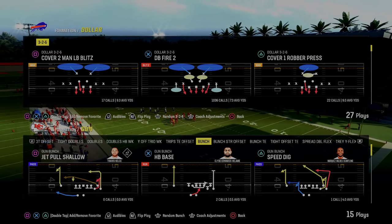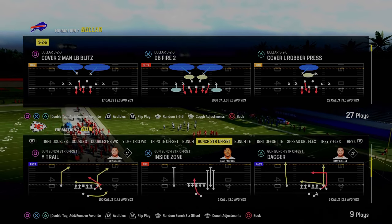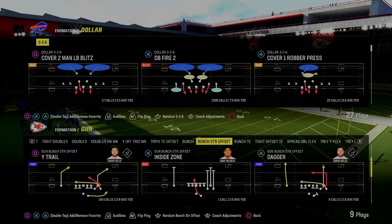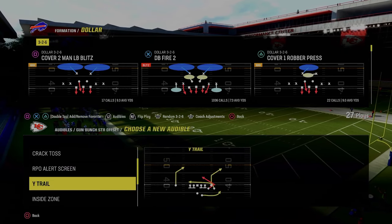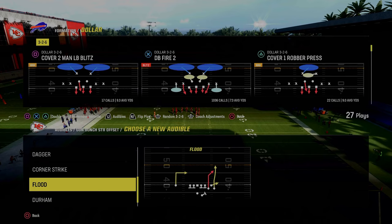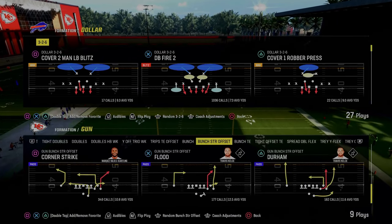Today's video I'm going to show you a very simple little defense that's going to help you get more stops in Madden 24. It's really good for defending formations like bunch, bunch strong offset, tight — really any kind of formation that's good in Madden. This defense is going to do pretty good against it, and it's really just a concept you can use out of any defense you want to run.